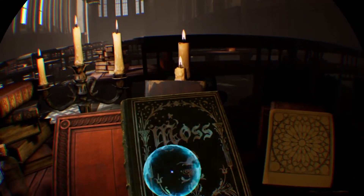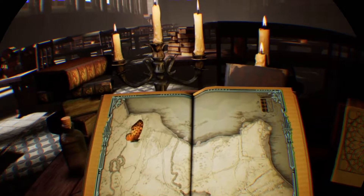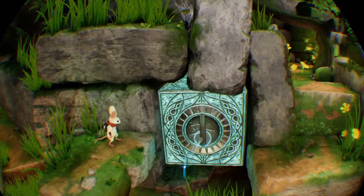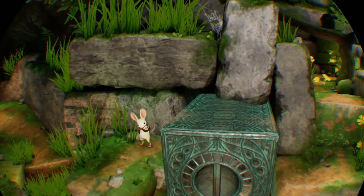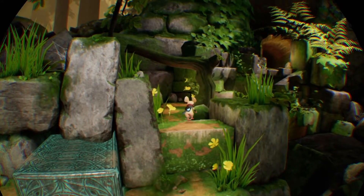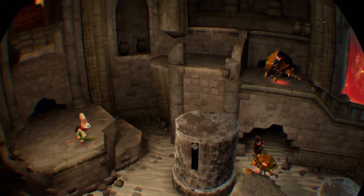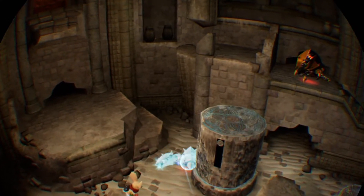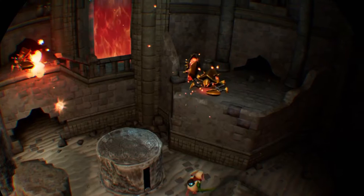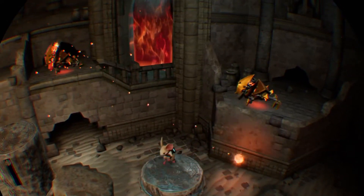You're stationary as scenes are introduced to you one by one, like pages in a book, and you're controlling your little mouse with a stick, attack button, and jump button. As the Whisperer in the world, you can grab objects to assist the mouse — pull out a big block, turn a wheel, or even take control of some enemies and lead them onto a button that needs to stay pressed. In addition to moving the mouse, you're interacting with the world in real time, and sometimes simultaneously — like in one room where enemies are attacking and you're grabbing a column while actively dodging.